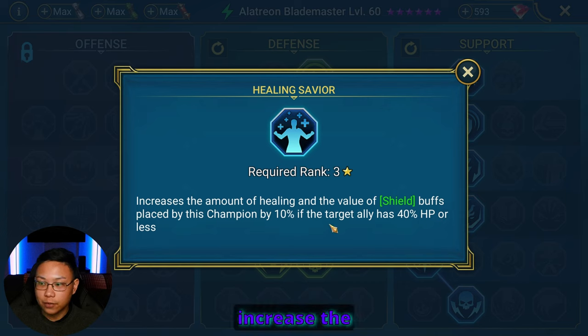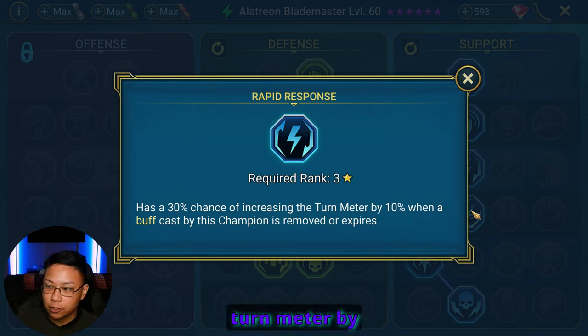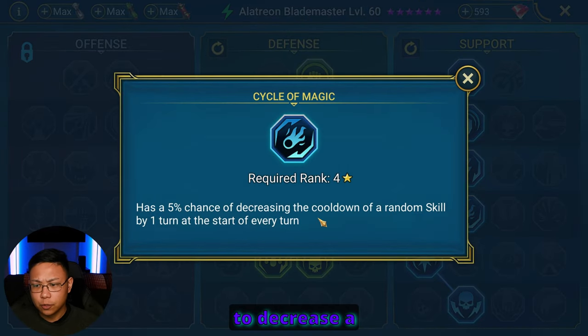Healing Savior will increase shield buffs by 10% if the target ally is at 40% or lower health, so the shield he places will be even bigger for low-HP allies. Rapid Response gives a 30% chance of increasing turn meter by 10% when a buff is removed or expired — eventually his buffs will fall off, and we want a chance to increase turn meter to keep those buffs and cleanses coming. We also have Cycle of Magic to decrease the cooldown of a random skill by one at the start of every turn — a 5% chance that could proc often if he's taking a lot of turns.